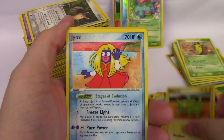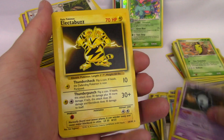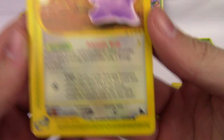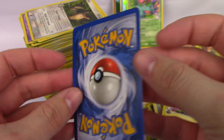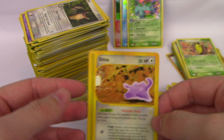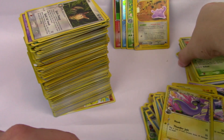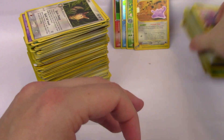Windstorm, Electrike, Jynx, Jynx, Unown. Electabuzz, Dragonair, Dratini. A Ditto from Sky Ridge — oh, that is so cool. That is an old card. There's Base Set in here which is older, but this one for some reason looks older. I don't know what it is about the e-reader — it gives it some kind of strange, ancient appearance.